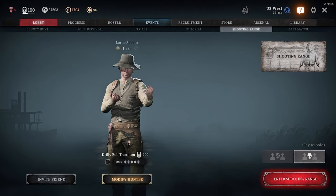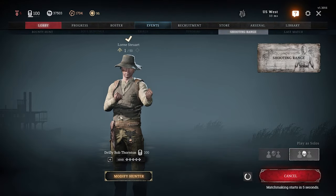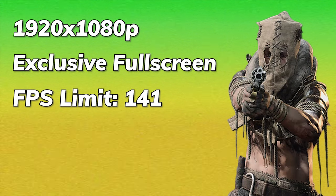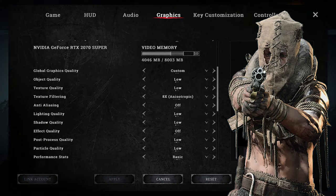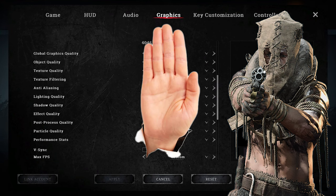As soon as I got wind of this, I ran to the shooting range to test the phenomenon. And it is not good. For reference, if anyone else decides to do their own testing or comparisons, I am running Hunt at 1080p in full screen with my framerate capped at 141 fps, as my monitor is 144hz and I use G-Sync. Most if not all of my graphics settings are on low or off. I will include my system specs in the description.